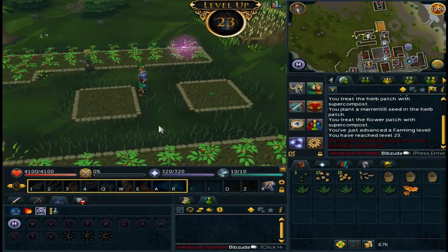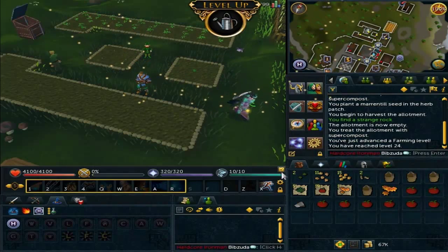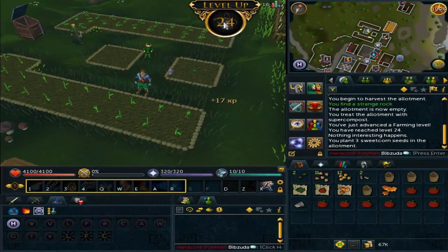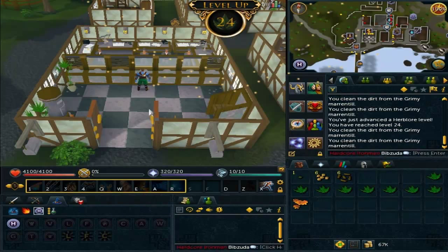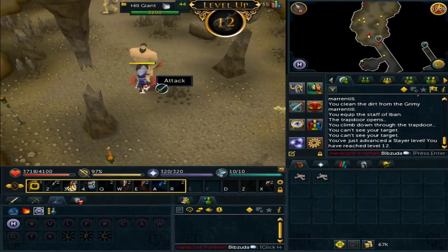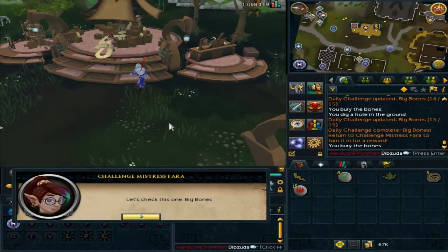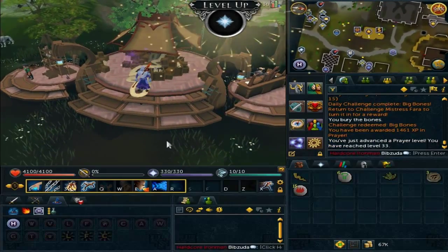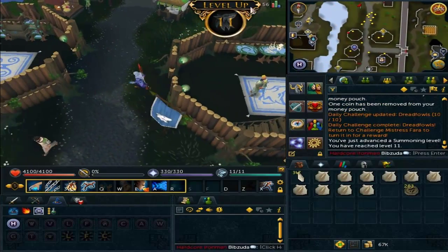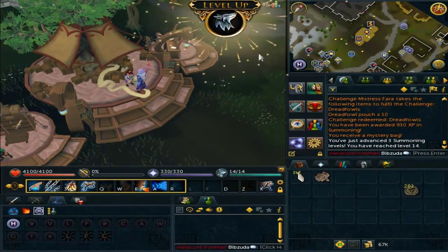I then decided to go over to the Nexus. I got a prayer level there, and then a couple farming levels while I took a break from that. I was trying to find alternative methods to train prayer, but the Nexus ended up being the only way I could really do it. Also got a herb level from cleaning the herbs I got from farming. I then killed hill giants — I needed to bury some big bones for a daily challenge for prayer, mainly trying to get my prayer up to level 43 so I could use Protect from Melee.